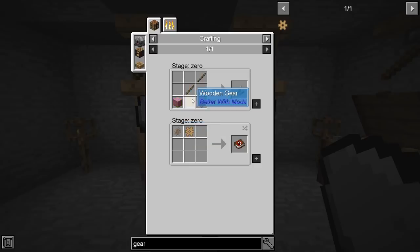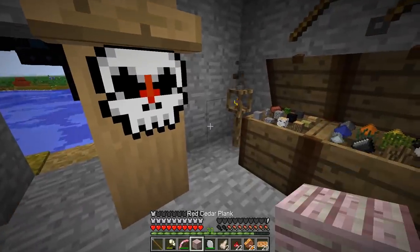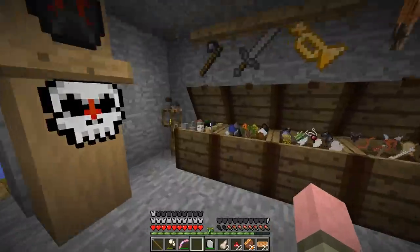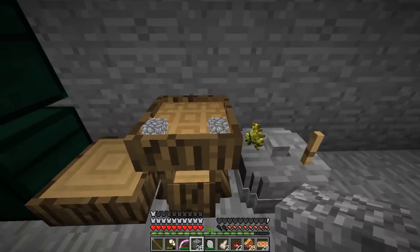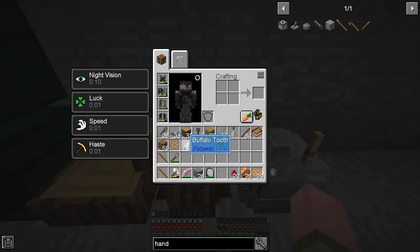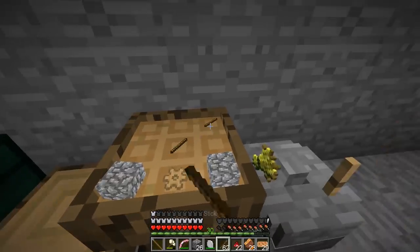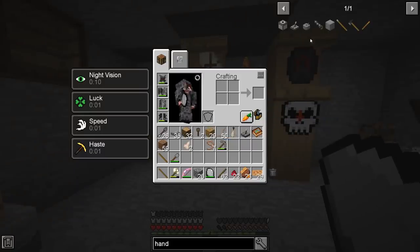Now let's make the hand crank. It takes the wooden gear, a couple of sticks, and any cobblestone — super easy. We have plenty of that. Cobblestone, cobblestone, cobblestone, and a couple of sticks — easy, even a caveman can do it. Gear goes on the bottom and then a couple of sticks. Hand crank, baby!